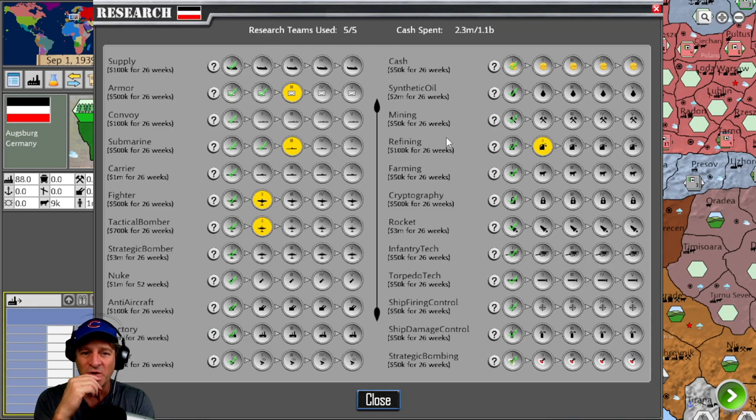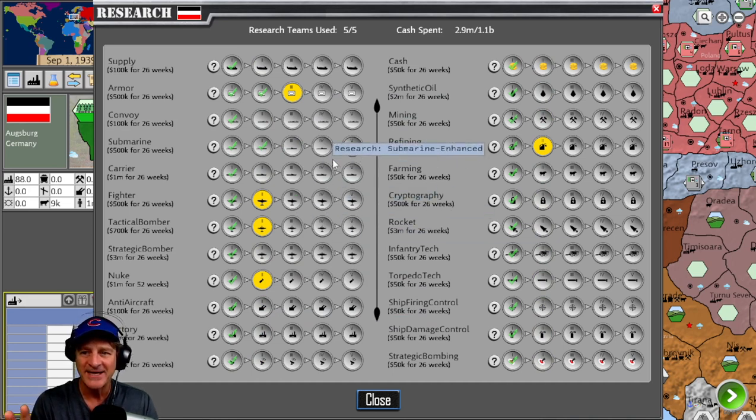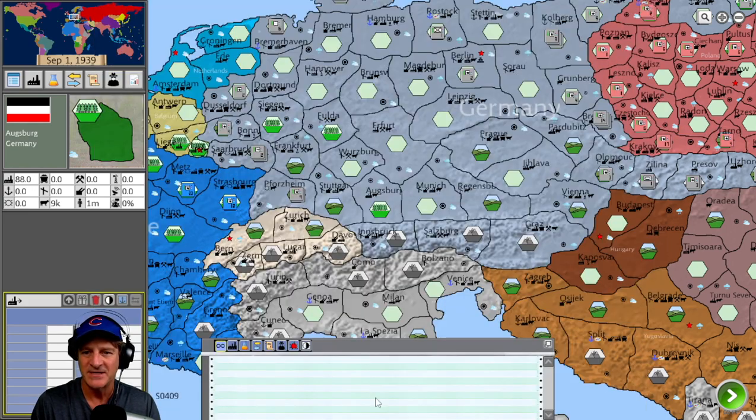There's a research screen — pretty cool. 24 different elements you can research. Right now we've got five active, costing 2.3 million of our 1.1 billion in cash reserves. For example, we could turn off submarines and take Germany in a nuclear direction instead. There are a lot of ways to direct your nation depending on strategic military targets. We'll leave on submarine warfare, fighter tactical bombers, armor — which makes a lot of sense for Germany — and refining, because Germany will need oil.